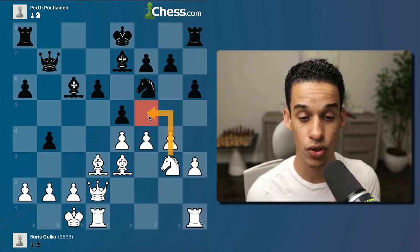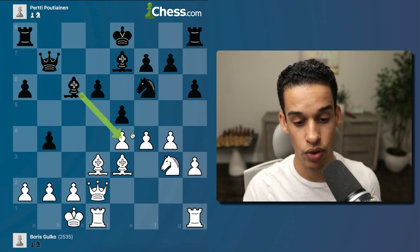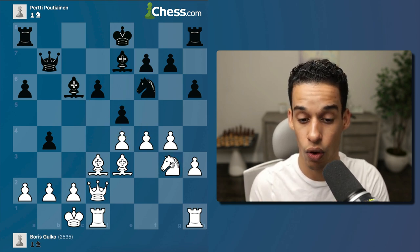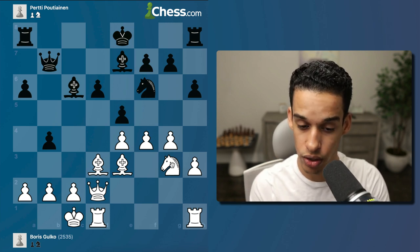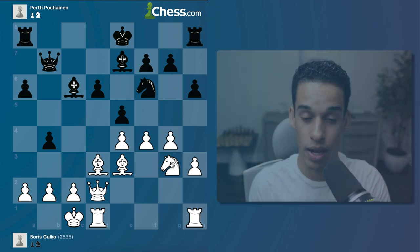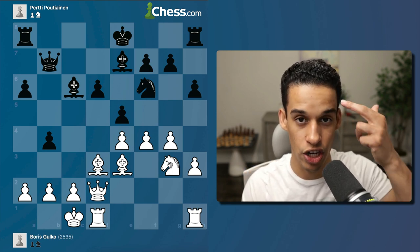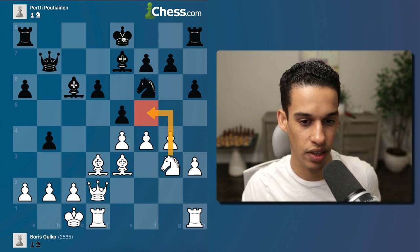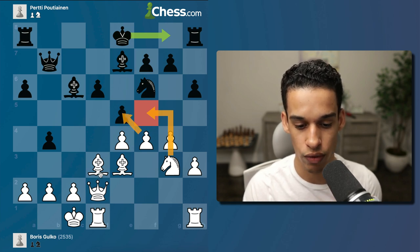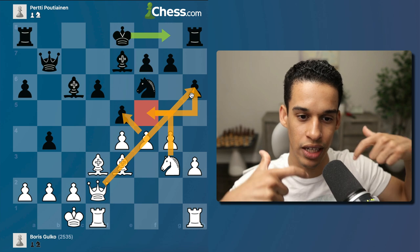If you want to try it, pause the video, give yourself 10 minutes, and see if you can make it work. The main lines are: if not a5, what to do; if they take with the bishop, what to do; if they take with the knight. I did not calculate the whole thing — I visualize first, then reproduce it. The author of the book said when he was playing he didn't even worry, because he figured knight f5 gives him queen, bishop, and knight — it's too good. That's intuition and not over-calculating.